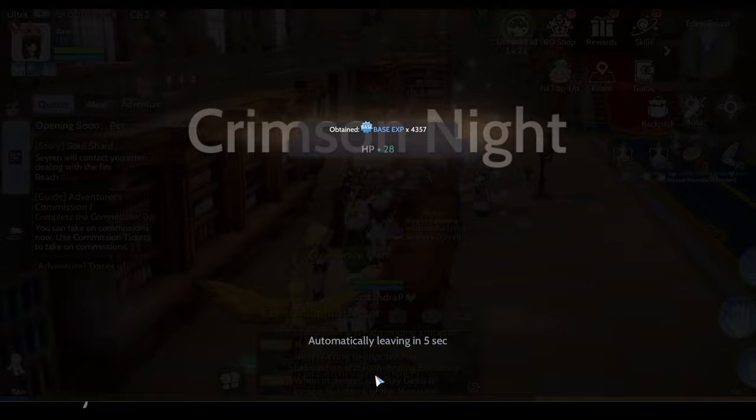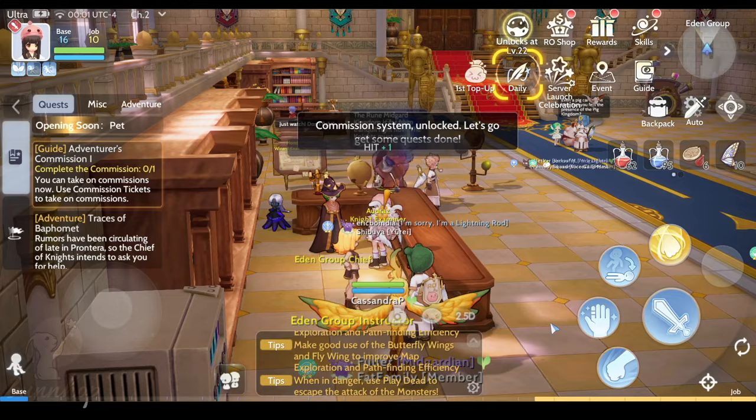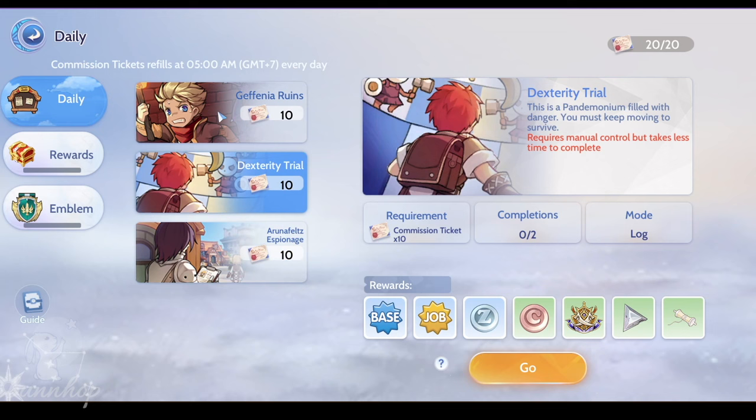Daily commissions become available to you right after joining the Eden Group toward the end of Chapter 1 of the main story quests, around player level 15. Initially, you'll only receive 20 commission tickets, granting access to the three easiest solo dailies in the game: Geffenia Ruins, Dexterity Trial, and Arunafelt's Espionage.